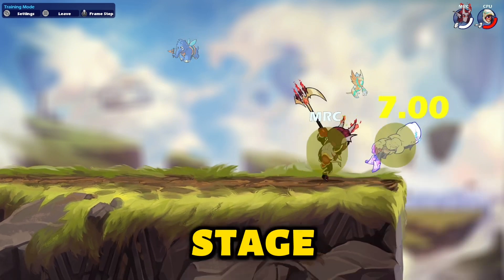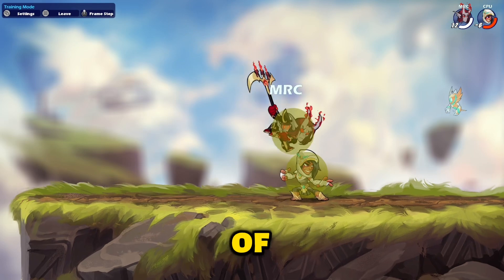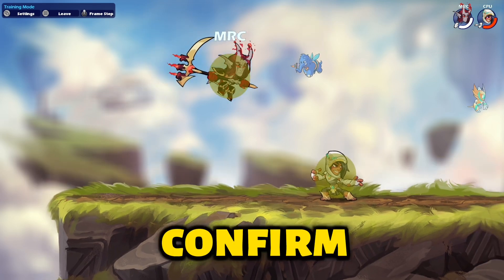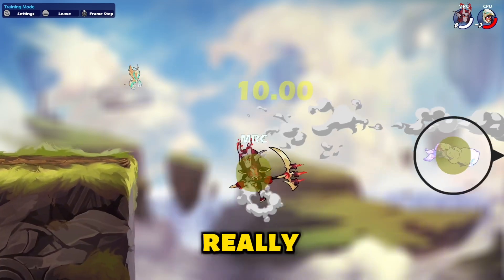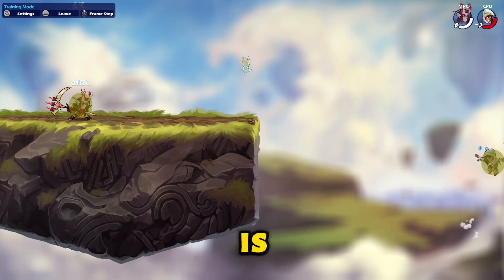You want to dash into the stage and then do your D-light after. Because of how D-light works, you can have the options of the active input. Now this can obviously be your kill confirm or just a combo setup — it's really up to you. You have all the options of what you can do with this, which is why Scythe is so cool.